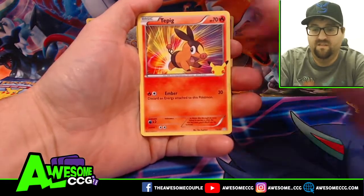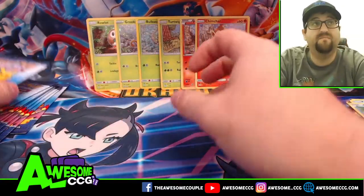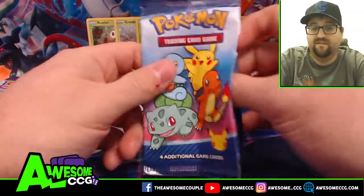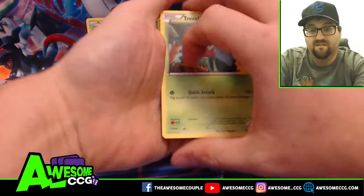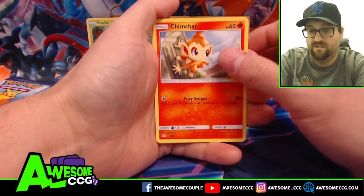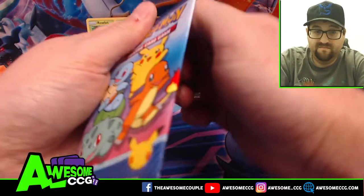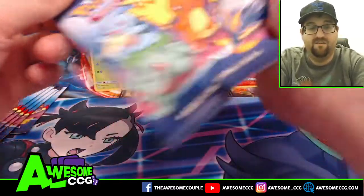Pack six: Froakie, Tepig, Mudkip, and Chimchar — we've moved from grass to fire starters. Would it be funny if all 14 packs are different? That would be amazing. Pack seven: Treecko looking all angry, Popplio, Chimchar — don't want him again — and Litten. So we got Rowlet and Litten; we have yet to get any of the water starters.